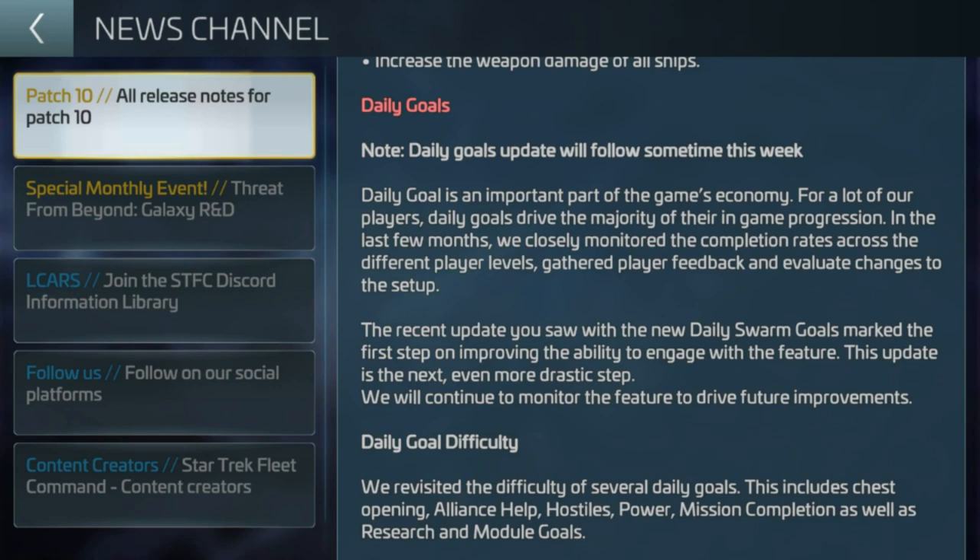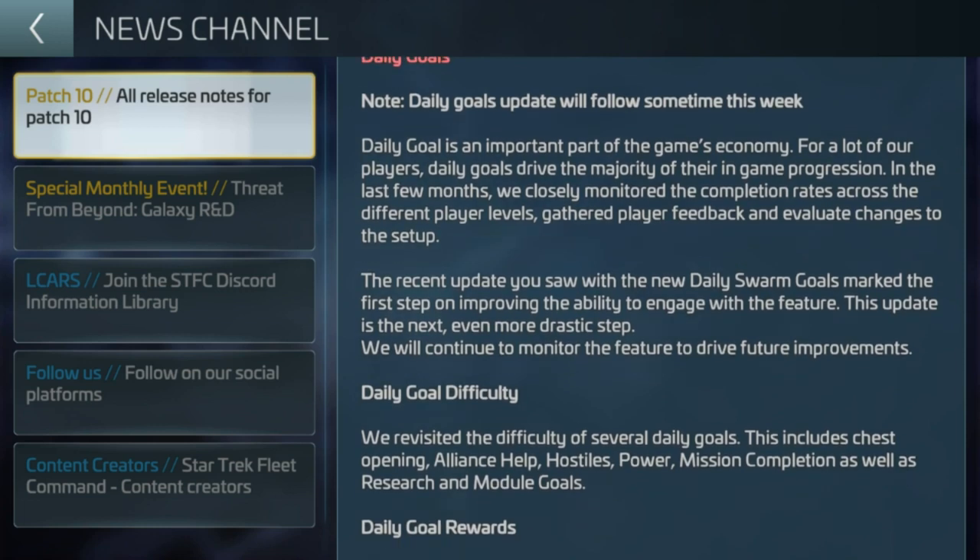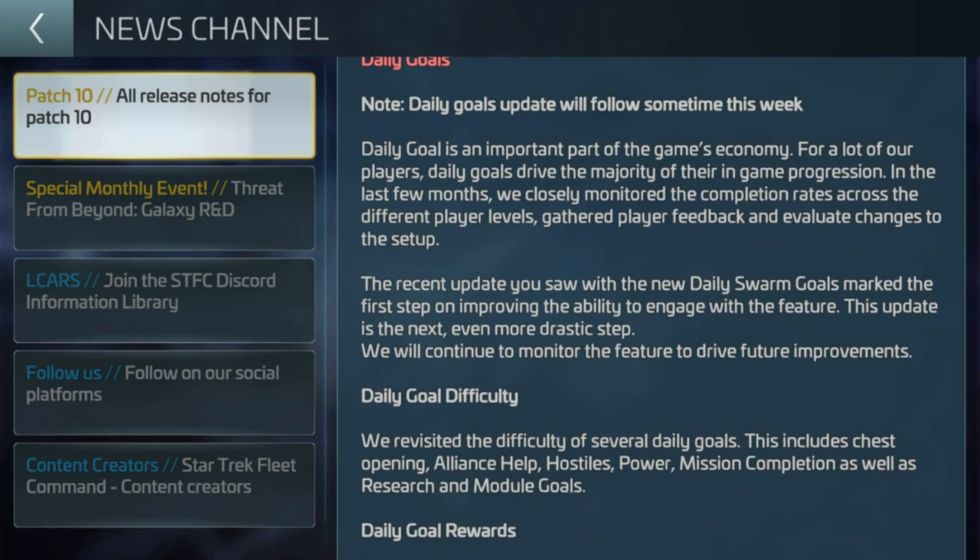The stuff that hits you first is what leaves a sour taste. Daily goals — I haven't seen too much of a change yet, but that will follow sometime this week. We're hoping that within the daily goals, that's where we're going to see options for free-to-play to achieve these things. We don't want those ridiculous, impossible-to-reach goals we had before. The swarm daily goals were very welcome — I've managed to accrue some loyalty tokens. They're a little bit easier to get now, which is all very welcome.